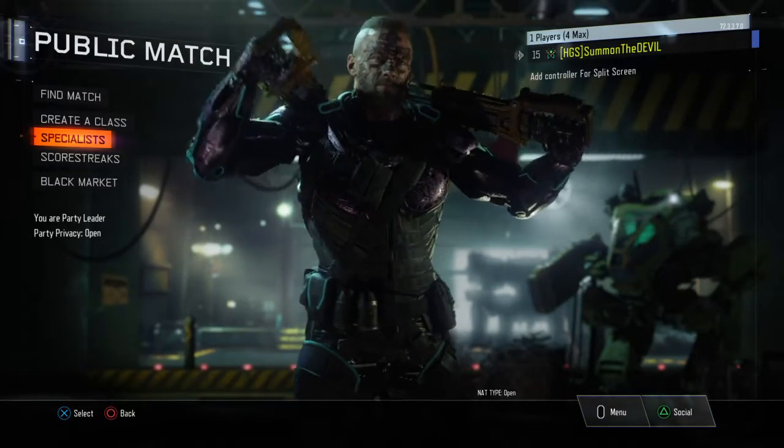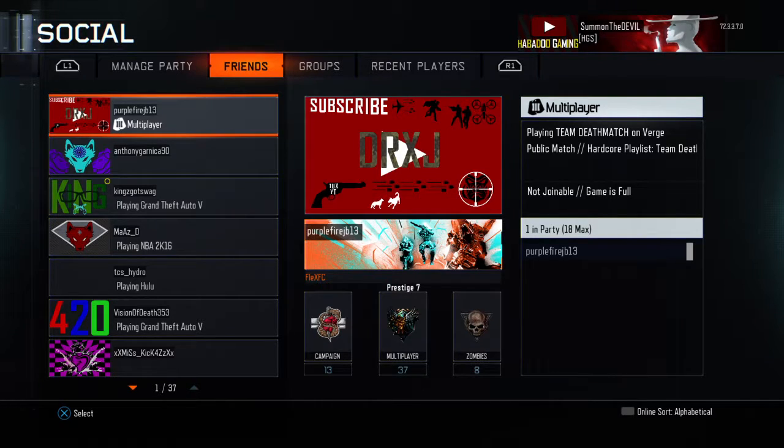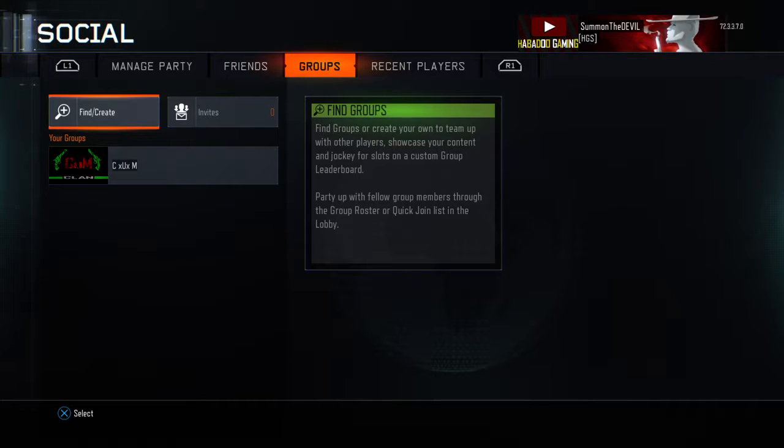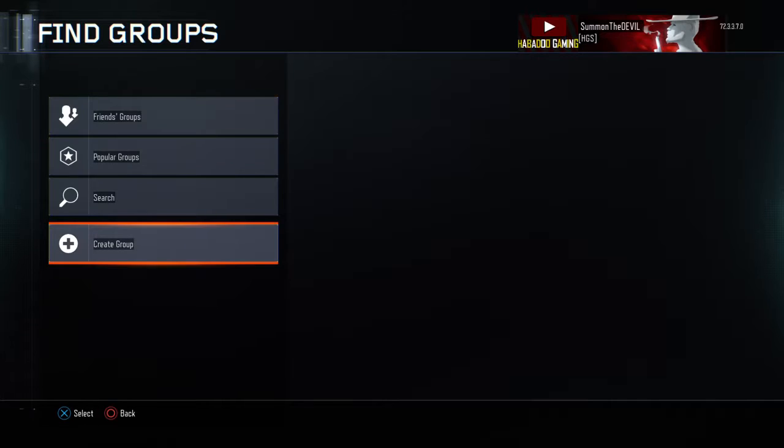All you need to do is, if you're on PS4 press Triangle, and if you're on Xbox I think it's press Y — whatever your top button is. Once you get here you'll see Friends, and then obviously there's Groups right there. All you have to do is find 'Create Group' and you can create a group.